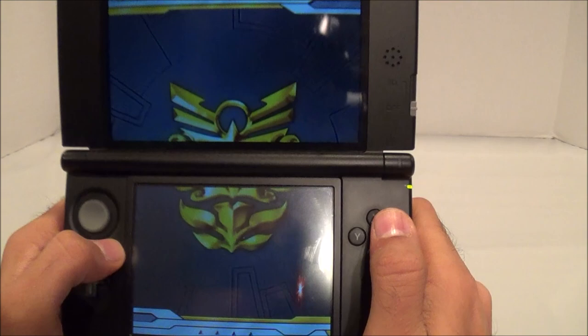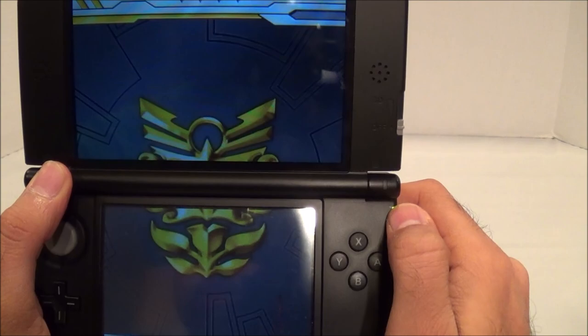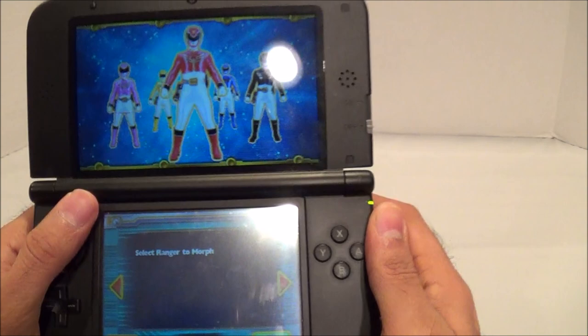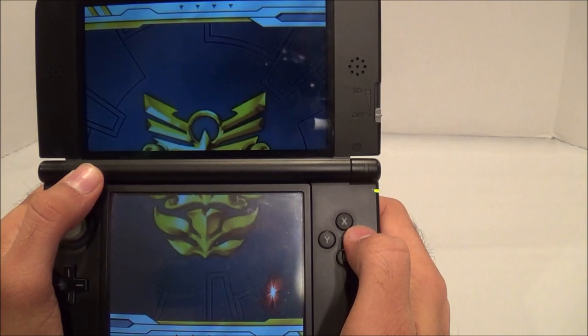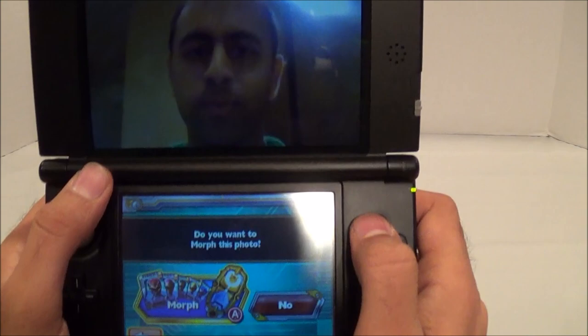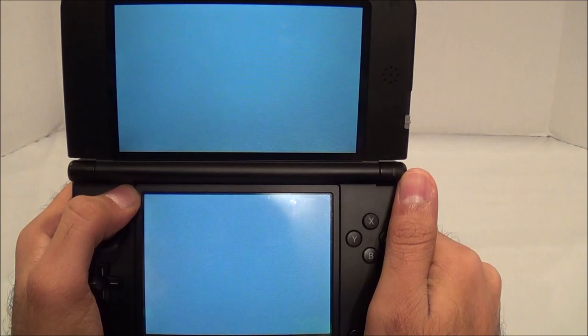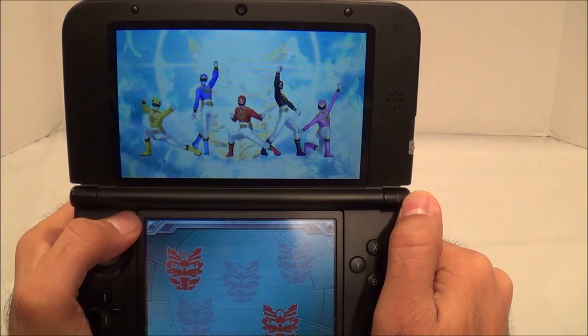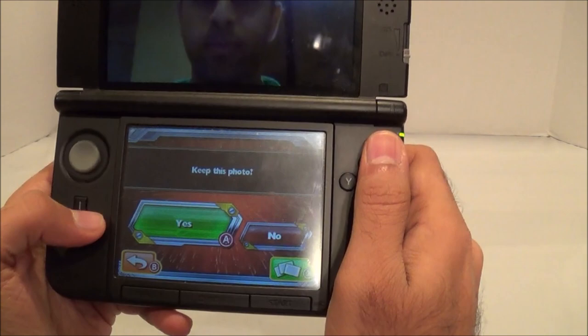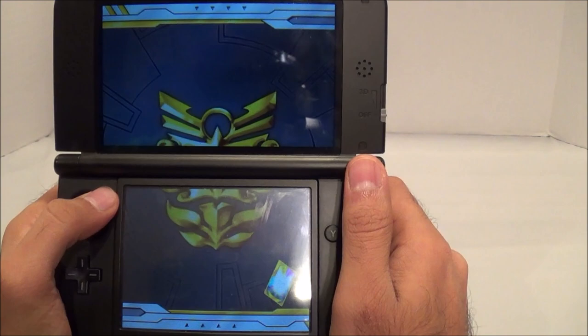The intro plays the theme song once and then it just stays quiet. This part's kind of confusing: 'Start Game' or 'Initialize Game' — initialize game will basically reset the game, so you want to hit Start Game if you already have a save file. There's Morphin Time, which lets you basically morph into a Ranger. I selected red, lined up my face, and morphed the photo — there we go, I just morphed into the red ranger. Pretty terrible looking little animation there.